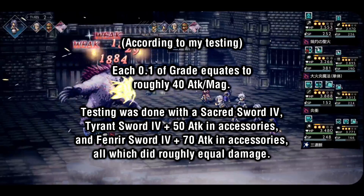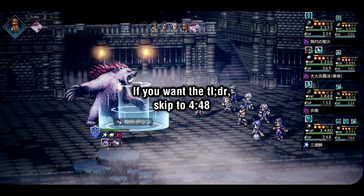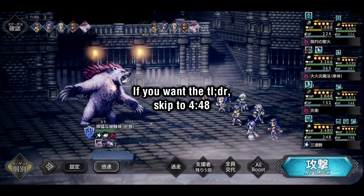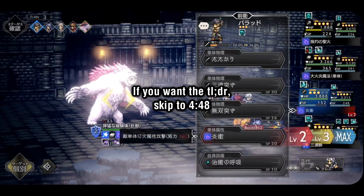I probably don't have to tell you that isn't exactly practical at this point in the game. So what does this all mean? Let's go over each of the weapon series one by one, compared to Sacred's. Or, if you want the short version, there will be a timestamp on the screen so that you can skip to the overall verdict.